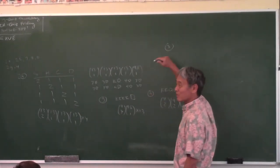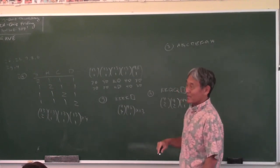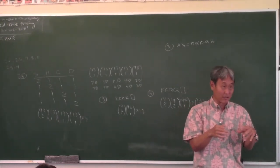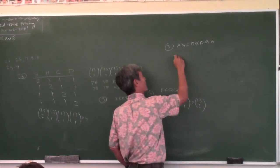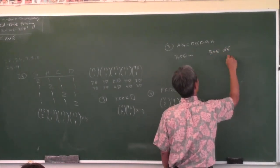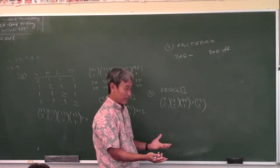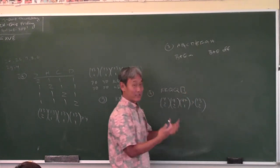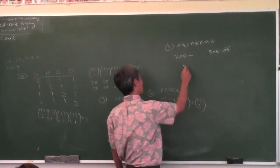Problem 3: a committee of four is to be chosen from Al, Bert, Cal, Dan, Ernie, Fred, George, and Harry—eight people. Bert and Ernie must either serve together or not at all. The two cases are: Bert and Ernie are on the committee, or they're off the committee. If Bert and Ernie are already on the committee, that's two seats taken. Of the remaining six people, how many ways can I select two more? 6 choose 2.